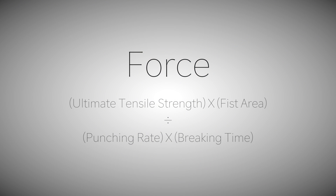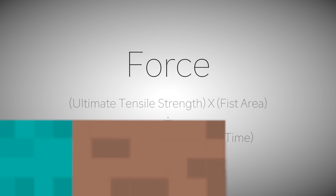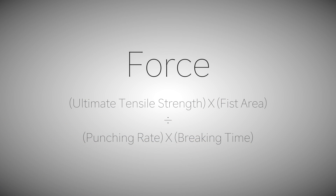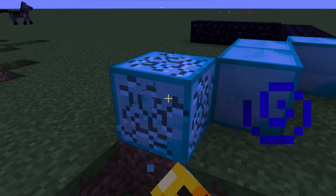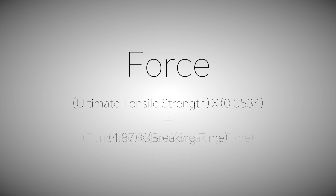Here's the formula, and right off the bat, we know Steve's hand area. He's almost two meters tall, so comparing that to the size of a pixel and using the square area formula to find the surface area of his fist, we have that. Another easy one to find is the rate at which he punches — how many punches per second. Watch him punch a bunch, time it, divide the number by time, and the answer is found there as well.